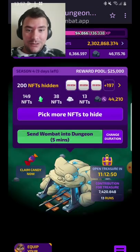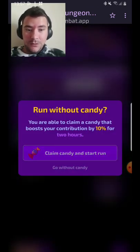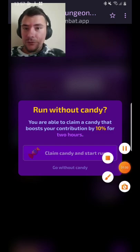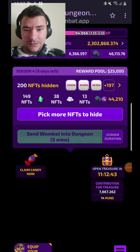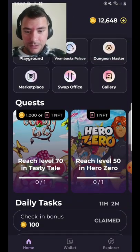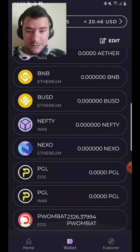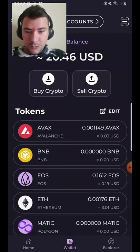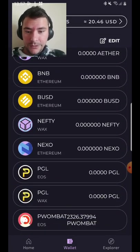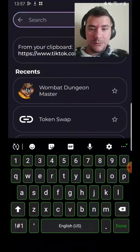I already got me some. So this video is going to be on how to get it if you have WAX or EOS — just how to enjoy and know. We are going to exchange some WAX to Wombat coin. Obviously it's going to be a process, but we can use Prospectors.